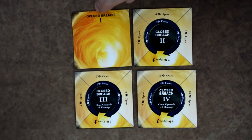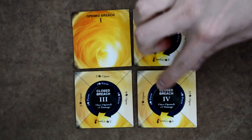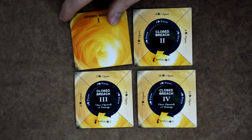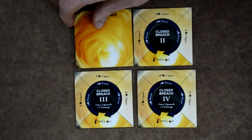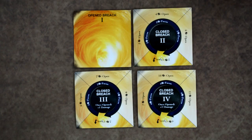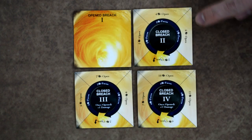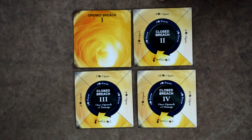Each player has four different breaches numbered one through four. The level one breach is the same on both sides and is always open. For breaches two, three, and four, each has four different sectors for opening and the top sector is always the one you reference. It lists the cost in ether to open it — for example, breach two costs four ether to open right away.